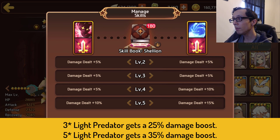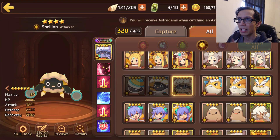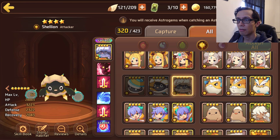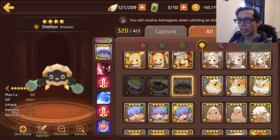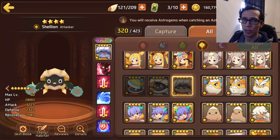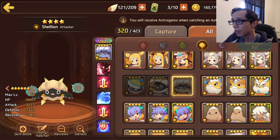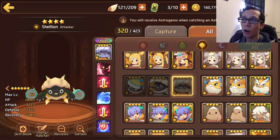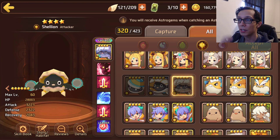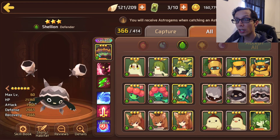Predator on his three-star gets a 25% damage boost, while predator on his five-star gets another 35% damage boost. Obviously not going to do as much damage as the dark type. I can't really think of bringing him anywhere else — why would you use the same element to damage the element you're fighting? Why do light versus light in elemental tower of chaos? If you had a choice, just bring a dark mon to nuke that light mon.